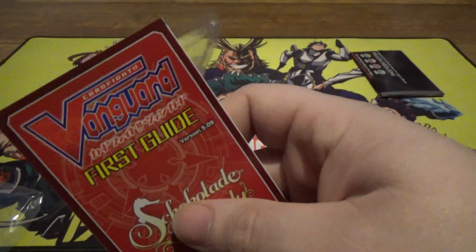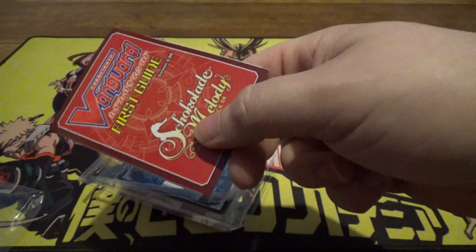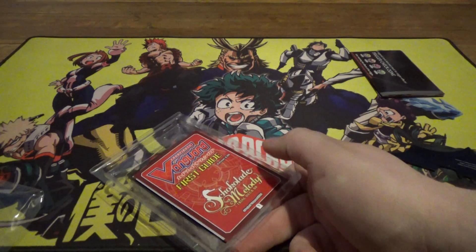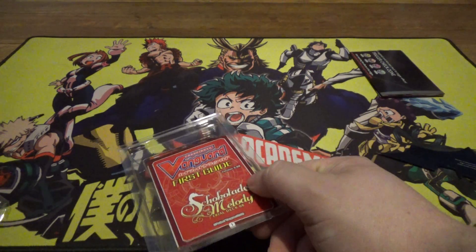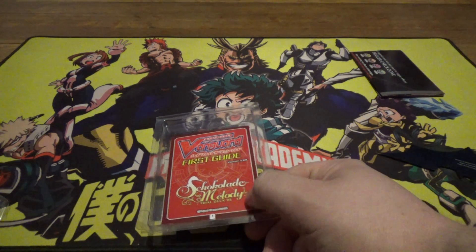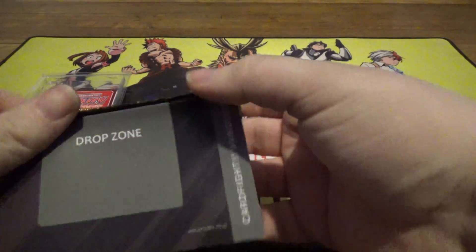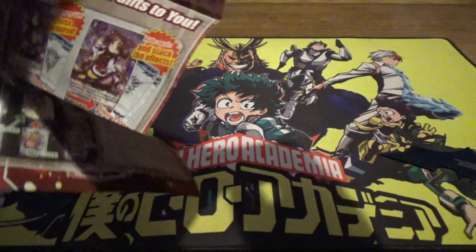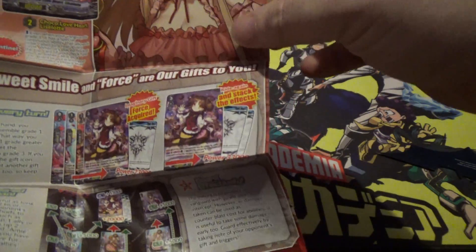Alright. We got our first guide, which is good. I'm gonna need this because I'm teaching a co-worker how to play the game, and I'm using the older format with limit breaks — one of the oldest decks I have that still takes advantage of counter blasts and all the basic stuff that would still be used today. And we got a basic deck mat, which is also good. I use these a lot still when I teach new people. And of course it's got the info for the clan on the back.